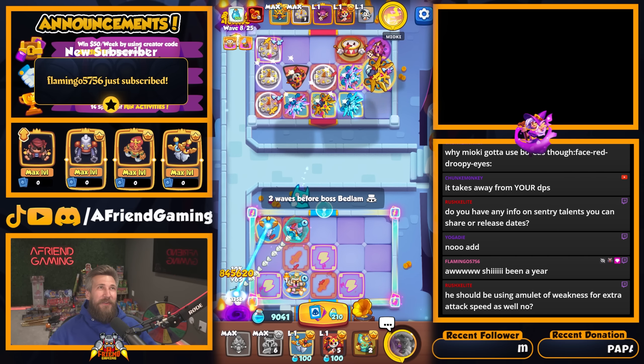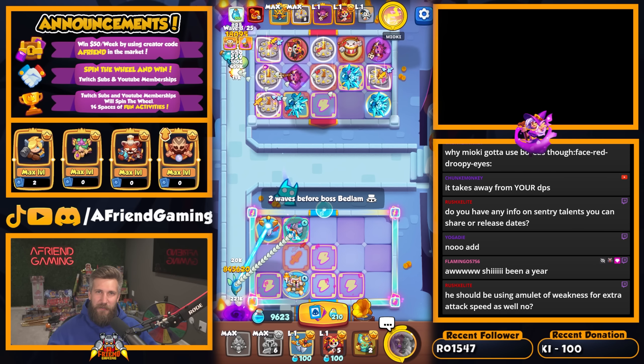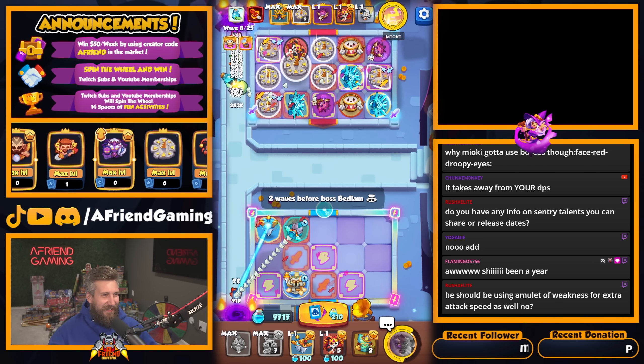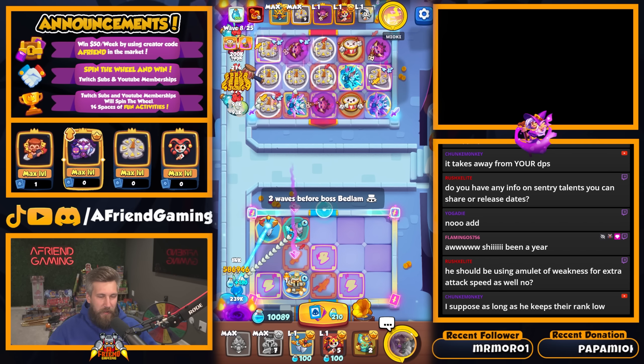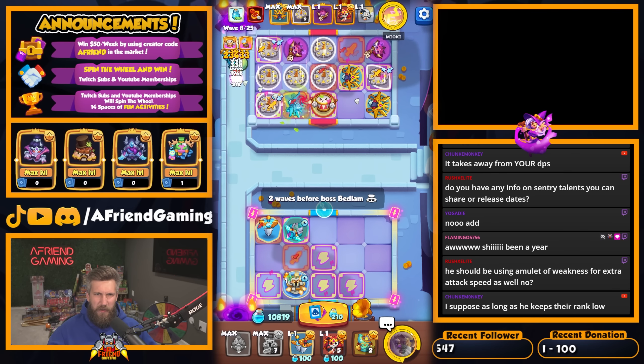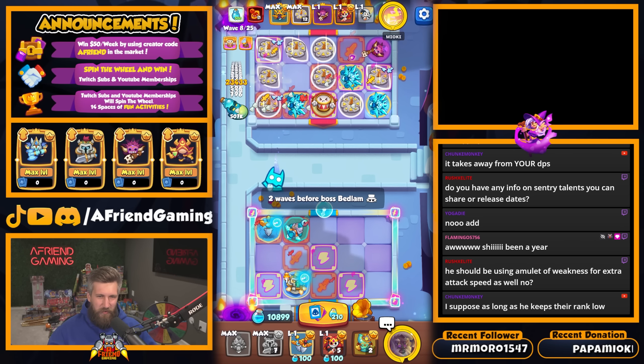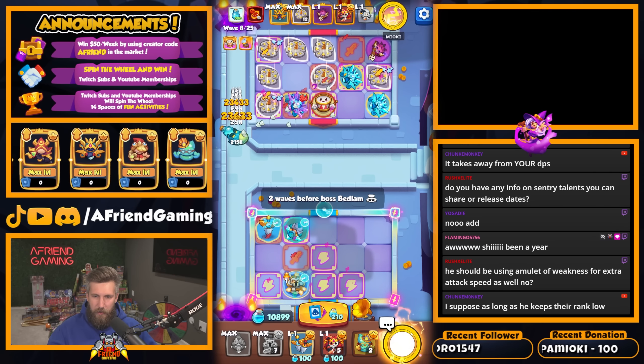Flamingo, thank you for the 12 months! Oh, happy anniversary, look at you go — good for you. It has been a year. As long as he keeps rank low, yeah, but if I'm taking out my side I should be able to take out his side too generally.